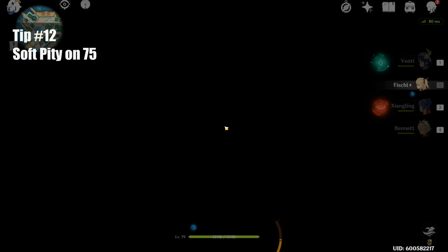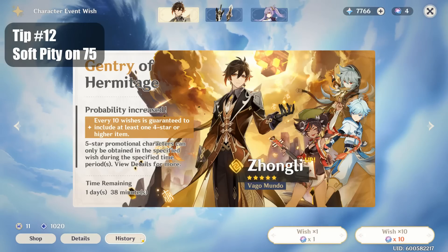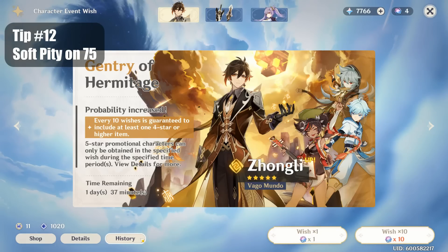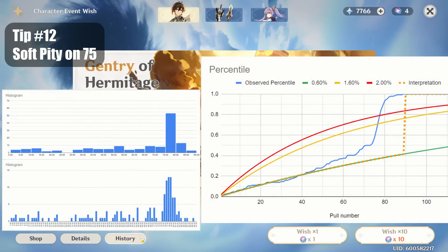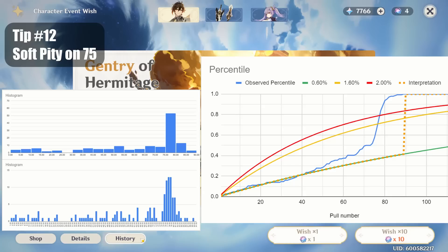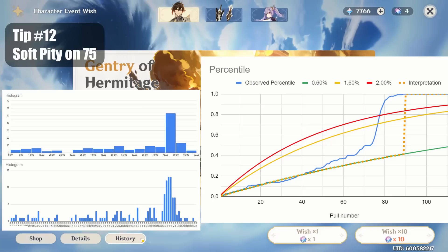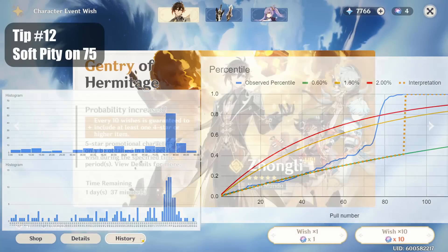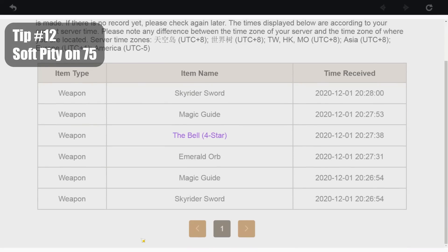My last tip is about the soft pity when wishing. We all know that you are guaranteed a 5-star within 90 pulls due to the pity system, but people have tested the gacha rate. It's not actually 0.6% all the way to 90 pulls then jumping to 100% — there is actually a huge spike on your 75th pull and onwards. Simply put, once you reach 65 pulls or higher without getting a 5-star, only do single pulls from that point onwards instead of 10 pulls. This will drastically increase your chances of getting a 5-star before hitting 90 pulls. To check how many pulls you have already done, go to your history tab and start counting. The pity on each banner is counted separately, so there are 3 different groups with their own soft pity.